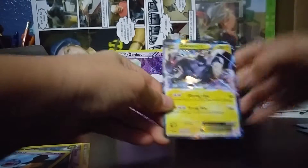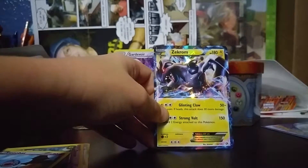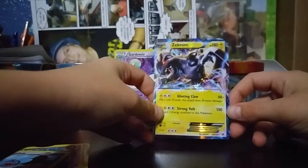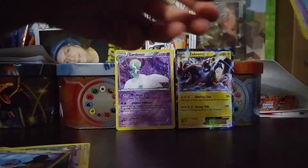Oh my goodness — that surprised me a lot. Zekrom EX — awesome! Made out of Legendary Treasures, awesome.